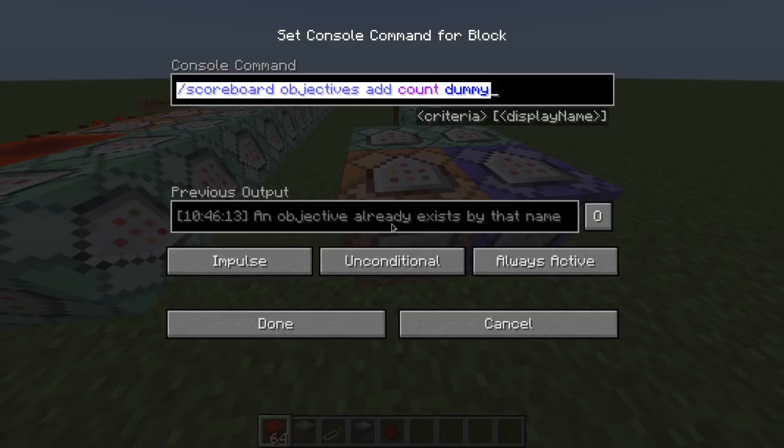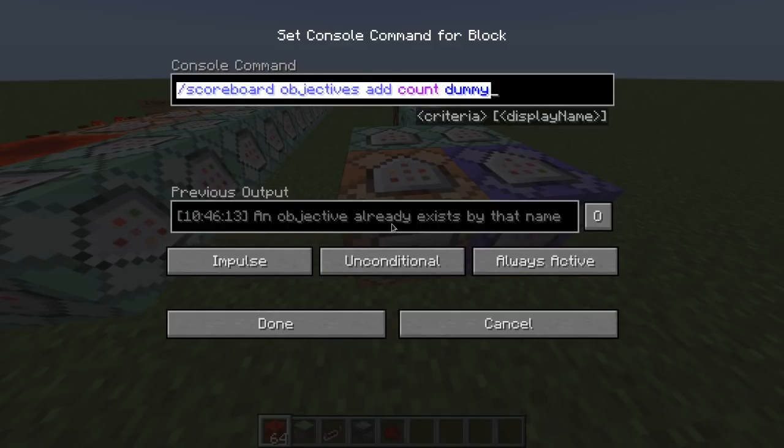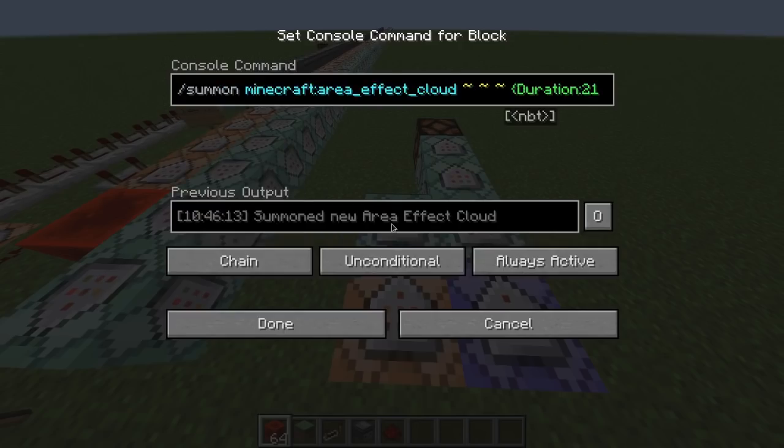The first thing we need to do is create a scoreboard: scoreboard objectives add count dummy. Dummy means that it's not going to change itself — we are going to change it ourselves. You just have to do this command block once. Then we need an entity where we are going to save the score. So we're going to summon an area effect cloud. You can use an armor stand, but I'm going to use this because it lags less. I made it so the tag it has is 'counter', so we can target it reliably.